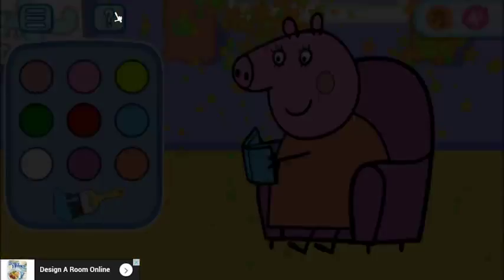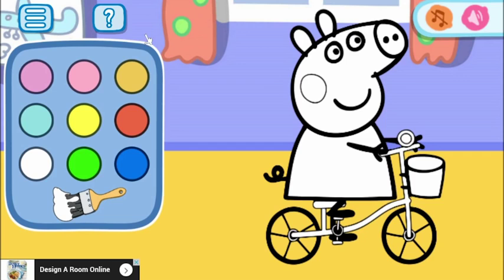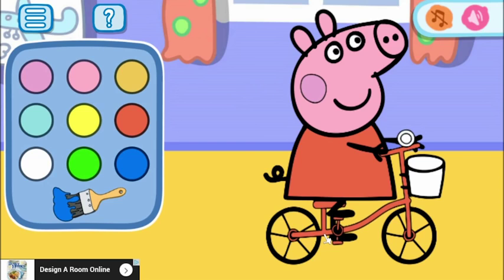And here is Peppa on her bicycle. It looks like she's got a pink face, ears, and nose. Then a darker pink cheek. She's got an orange dress on. And a blue bike. And a yellow basket — this is a very awesome looking bike. And finally, she has got a blue bell.